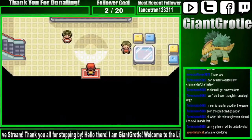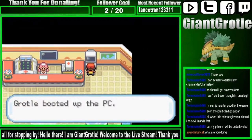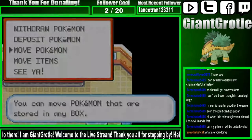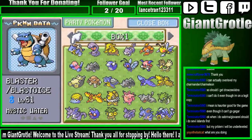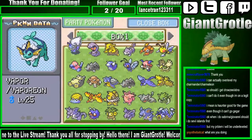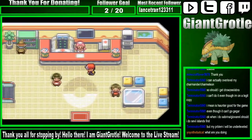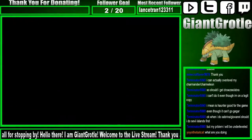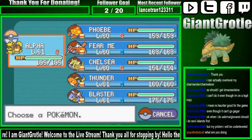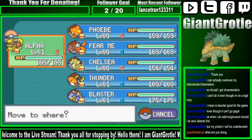I'm gonna go back and get Blastoise out of the PC. I'll use the PC to move Pokemon. Blastoise is right there. Let's put Alpha right there, I guess.